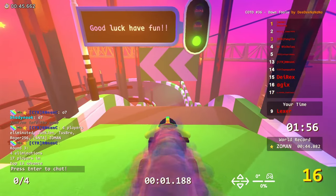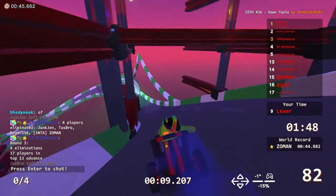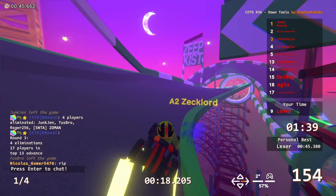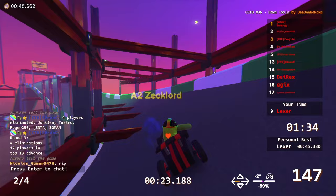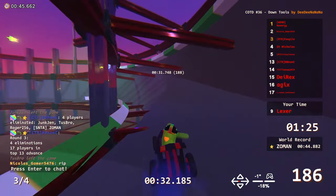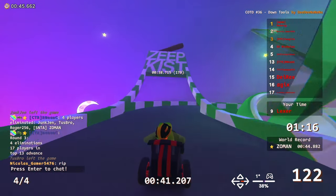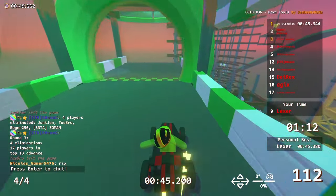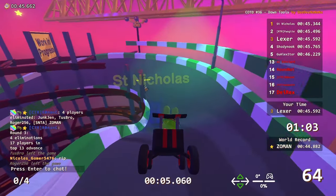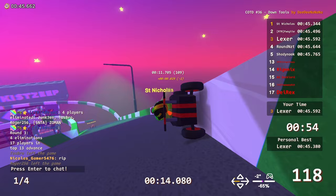You can see Zeklo had passed me when I went for that outer, and you can see I'm passing him back now. That was pretty smooth — 0.5. St. Nicholas looking very fast today as well. We're seeing the other Cup of the Day winners in this lobby — I believe Froggy and Round — and they have not necessarily been topping the leaderboard in these first few rounds.